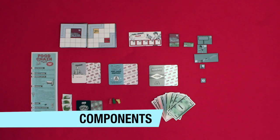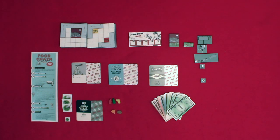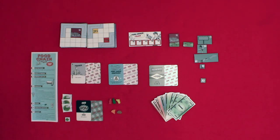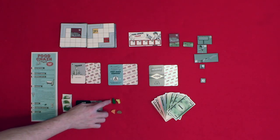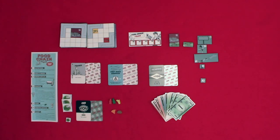Now that we know the winning condition, let's take a look at the components, setup, and how a round and turn work in Food Chain Magnate. You have map tiles, the turn order track, house tiles, garden tiles, marketing tiles and their corresponding busy chips, employee cards, milestone cards, bank reserve cards, your player menu or player aid, your restaurant and turn order tiles, your CEO cards, and your tokens — soft drink, beer, lemonade, pizza, and burgers. And finally we have the money.